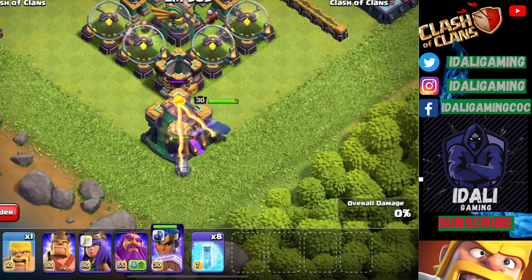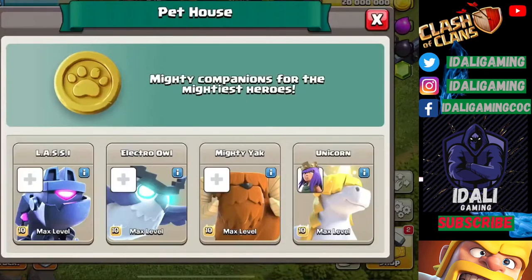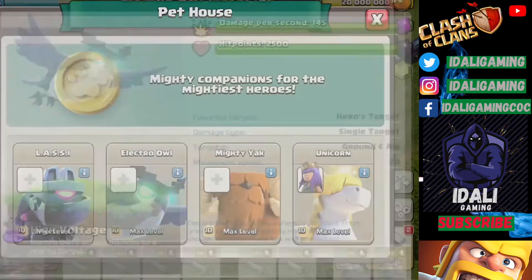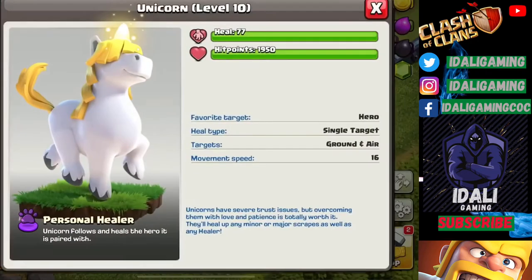Unicorn will switch only when it reaches the edge. Now we will see the level 10 stats. As you can see, I will show you the screen — we have done it. There is a developer preview. The max is 77 heal — the maximum heal is 77. This is more powerful than our regular healer, so you can take one healer and use any combo. New metas can be very easy to try.